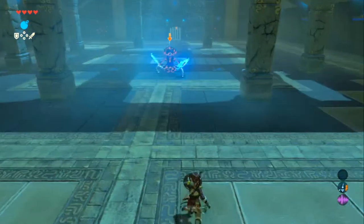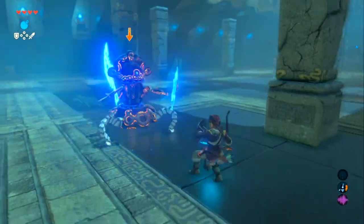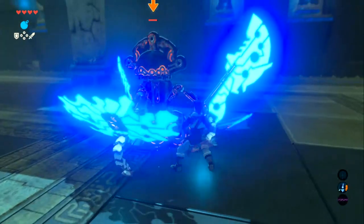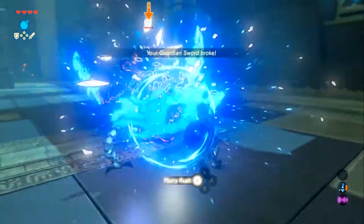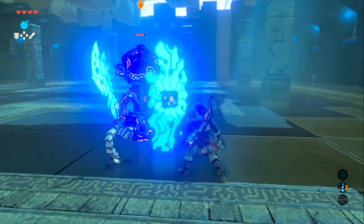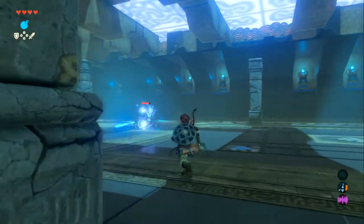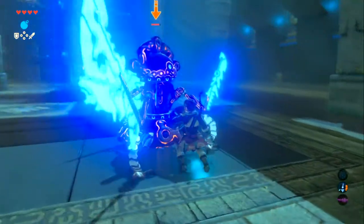Come at me! Accidentally used the wrong button — used to playing something where the jump is mapped differently. Moving to next weapon. The guardian always rotates that axe blade before the attack — that's the tell for the backflip timing.